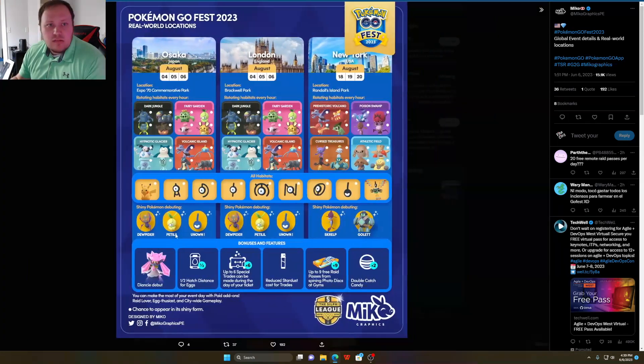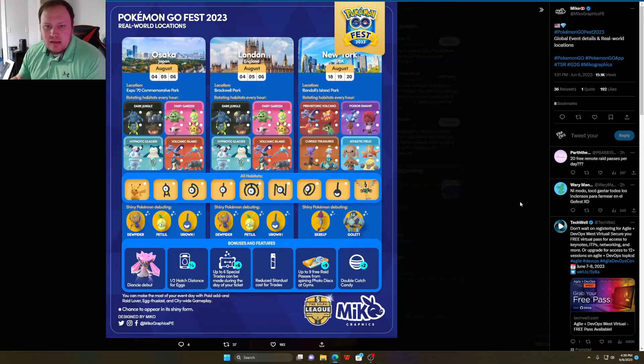Now let's move on to real world locations. There isn't any more than what we know right now, so let's kind of go over each of these. Osaka is going to have Heracross, Seviper, Pumpkaboo, Juptile with a new shiny, and same thing with Petilil, and an Unown exclamation point.